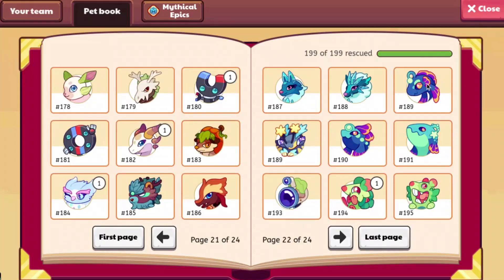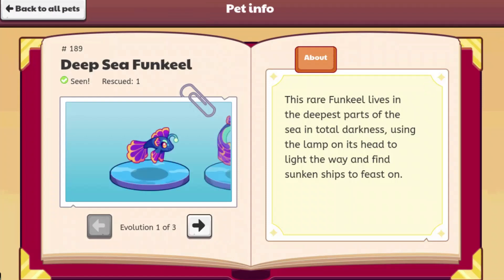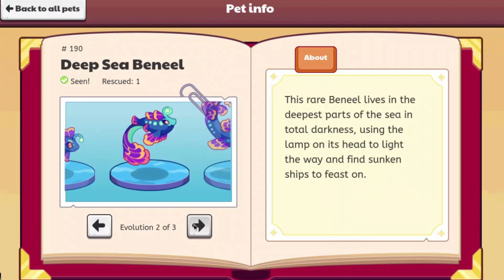And here they are. So the first one is Deep Sea Funk Eel. It says this rare Funk Eel lives in the deepest parts of the sea in total darkness, using the lamp on its head to light the way and find sunken ships to feast on. It looks pretty cool. I really like how it looks — it has the purple, orange, and blue. The color scheme on it looks really good.